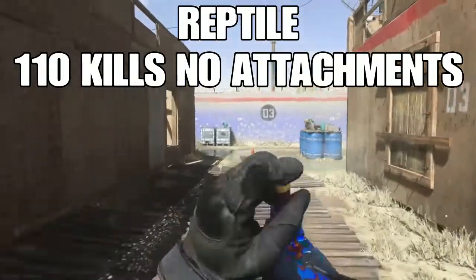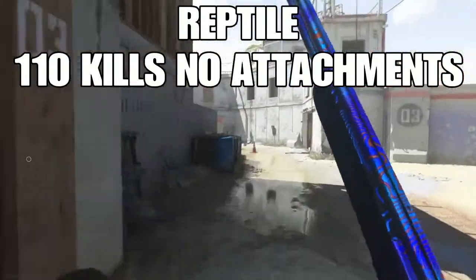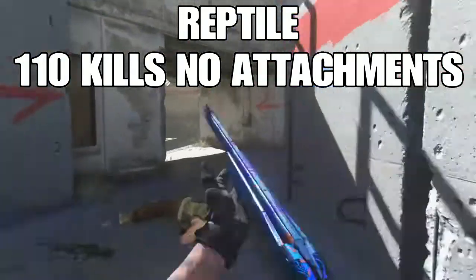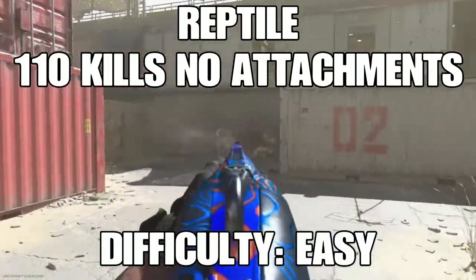Reptile requires 110 kills with no attachments. This is where Hardcore becomes your best friend — since shotguns are overpowered in Hardcore, it makes this really easy. Difficulty: Easy.